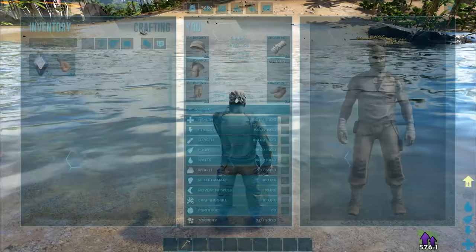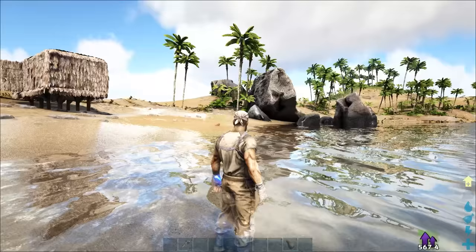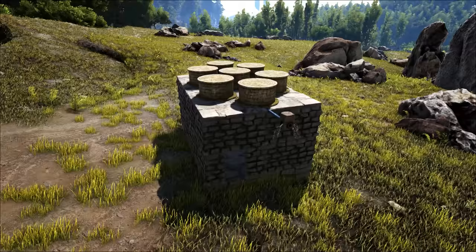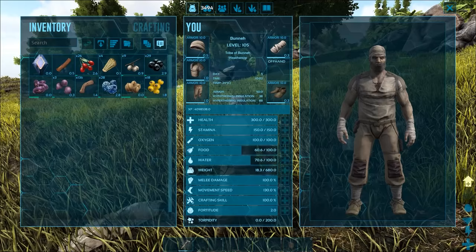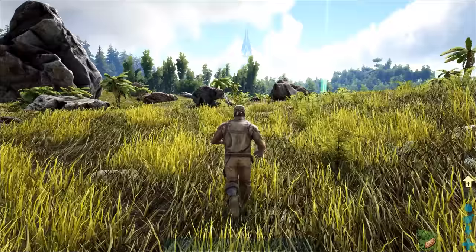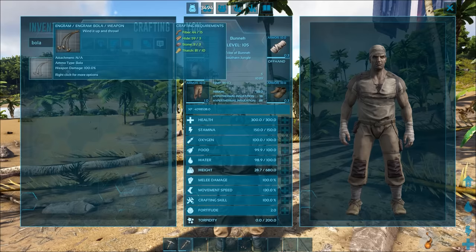Tip number seven: water is extremely important. When exploring the arks, it's always a good idea to keep water on you, whether it's inside a water skin, water jar, canteen, tek canteen, or custom food item. Water is essential to survival, and if it fully runs out, you're gonna have a bad time. Keep water in mind when building a base as well, as if you're too far from a water source you may need to build some water tanks to gather rainwater for survival. Consuming berries or aquatic mushrooms can increase your water level too, but to much lesser extents. Just be careful not to eat narco berries, stim berries, or some of the other mushrooms, as they can have less than desirable effects.